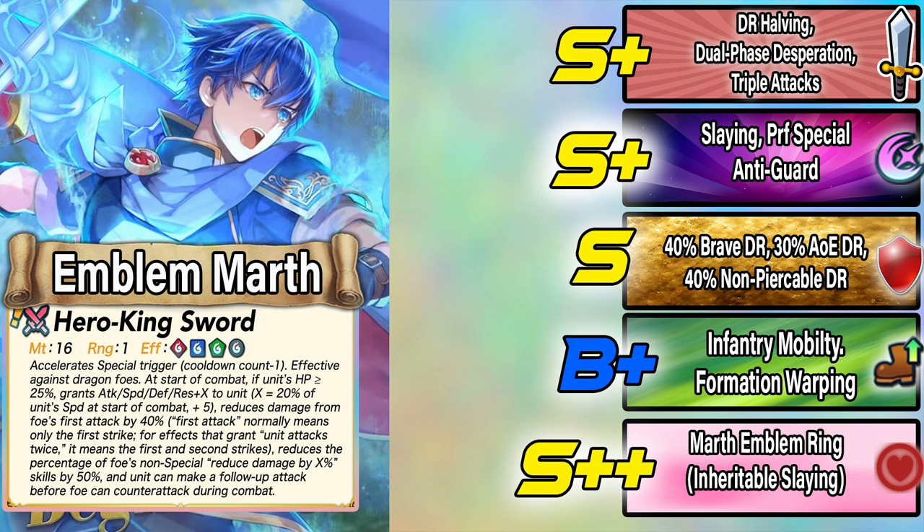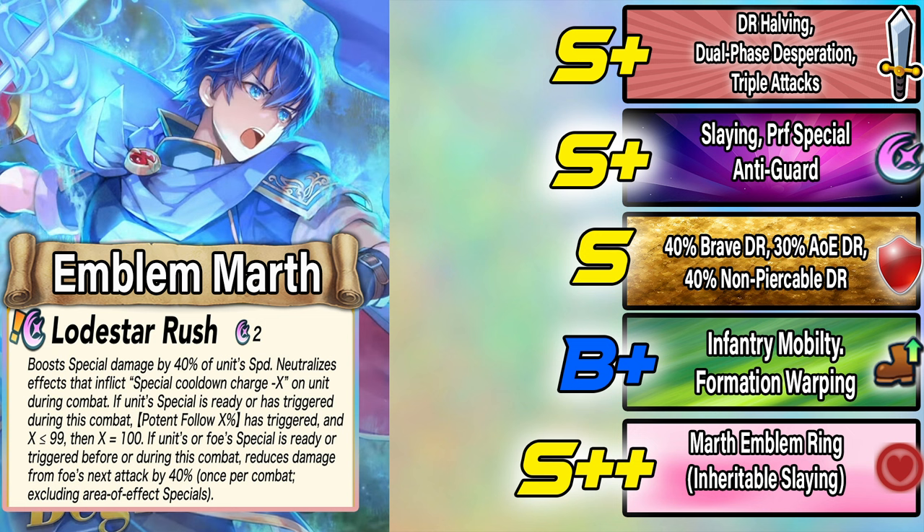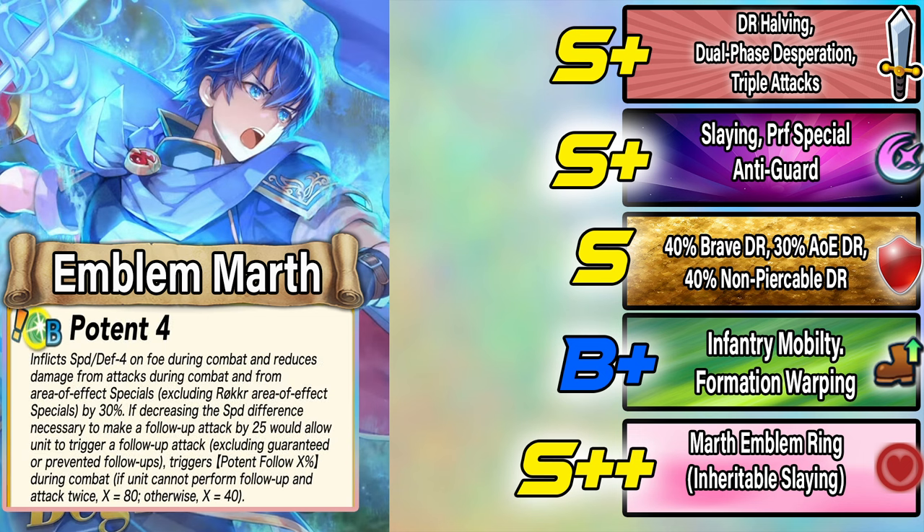Next up is Marth's preference skill, Lodestar Rush. Lodestar Rush is a 2 cooldown special, technically 1 due to Marth's inbuilt slaying effect. It boosts damage by 40% of Marth's speed when it procs, it has anti-guard, and it also has 40% non-pierceable damage reduction once per combat that does not work with AoEs.